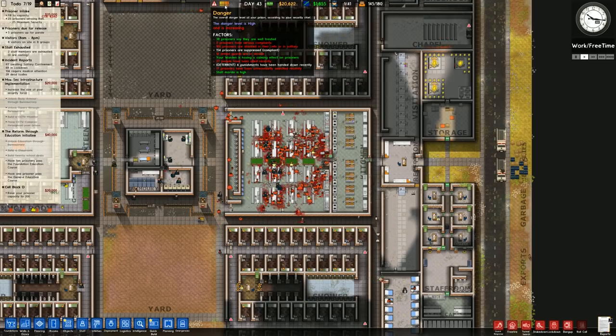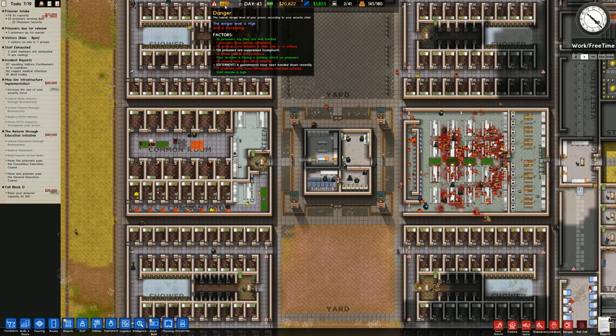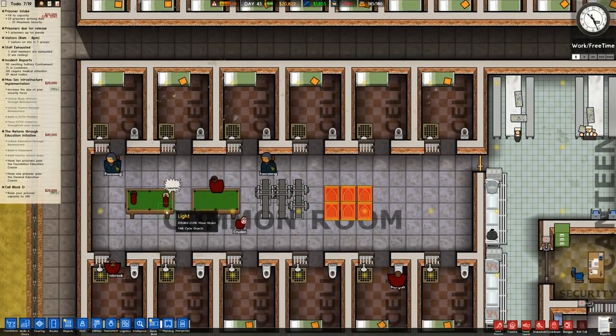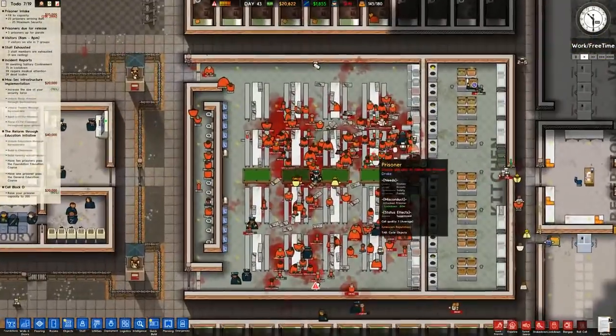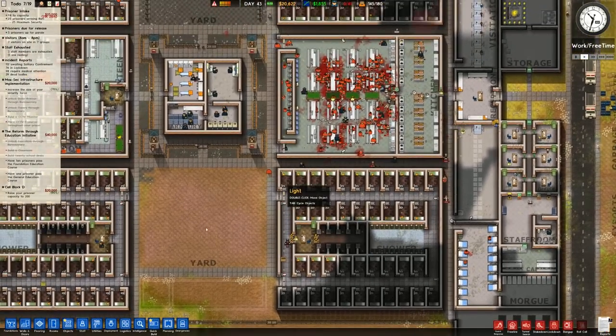100 prisoners were shackled in their cell in solitary. Wands have a calming effect - lots of suppression, deterrent. The danger level isn't going down though. They're shouting about luxuries. Well, that was a good opener. So yeah, we're going to finish off this cell block and then probably get the yard done.